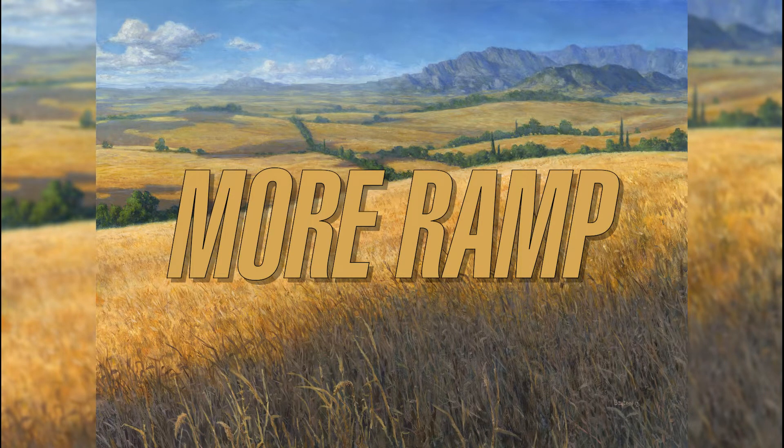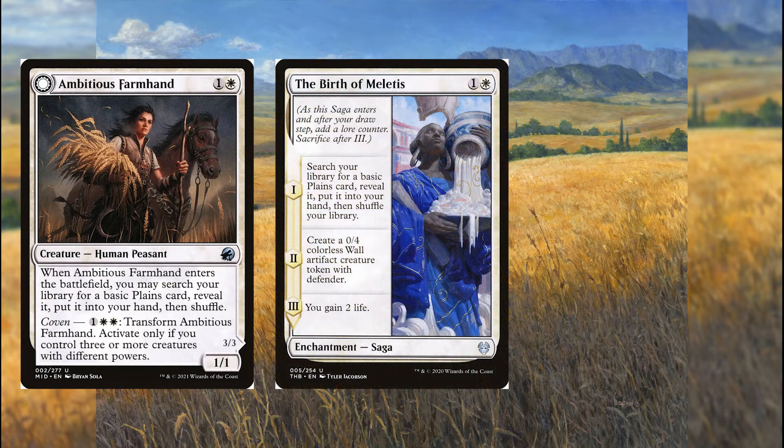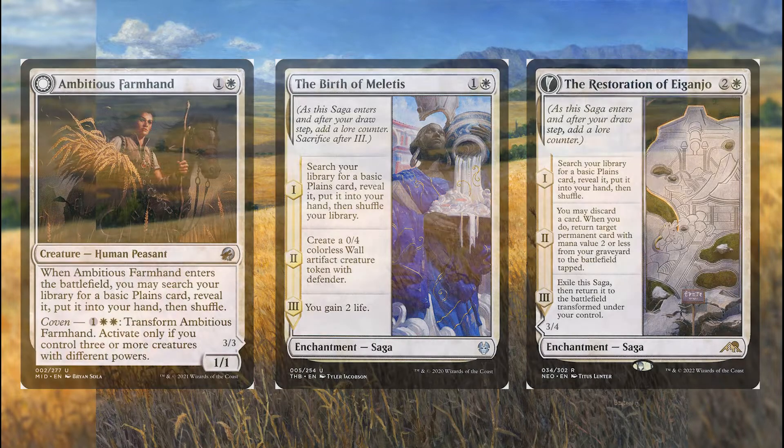We've also got cards like Ambitious Farm Hand, Birth of Meletis, and Restoration of Eiganjo, all of which are going to find us a Plains. Birth of Meletis is going to leave behind a body and gain us 2 life. Restoration of Eiganjo lets us pitch a card to get back a card from our graveyard with CMC 2 or less onto the battlefield tapped, and then we can exile it and flip it for a 3/4 body.